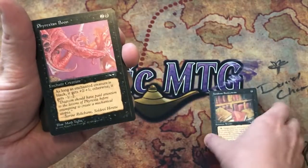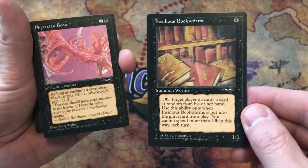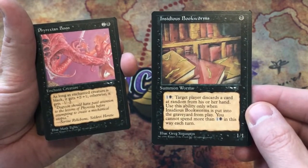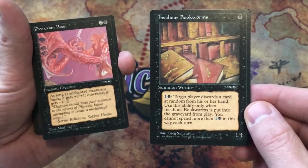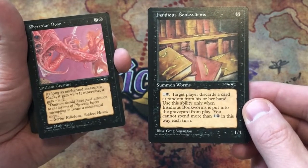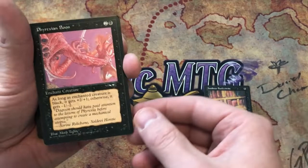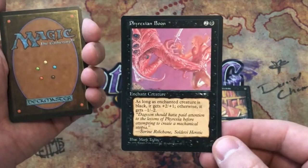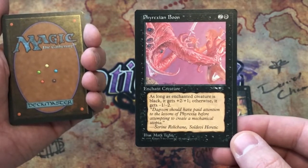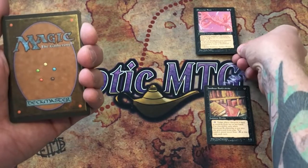We should go over what these cards do. Insidious Bookworms is one black, one one — pay one and a black: target player discards a card at random from his or her hand. Use this ability only when Insidious Bookworms is put into the graveyard from play. You cannot spend more than one and a black in this way each turn. Phyrexian Boon: two and a black for an enchant creature — as long as the enchanted creature is black it gets plus two, plus one; otherwise it gets minus one, minus two.